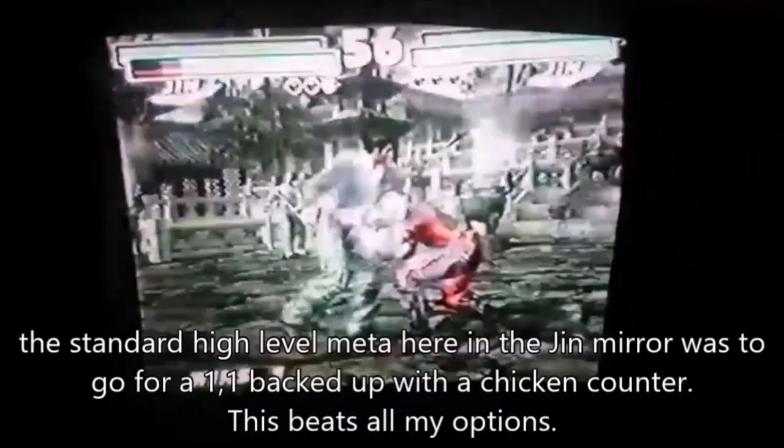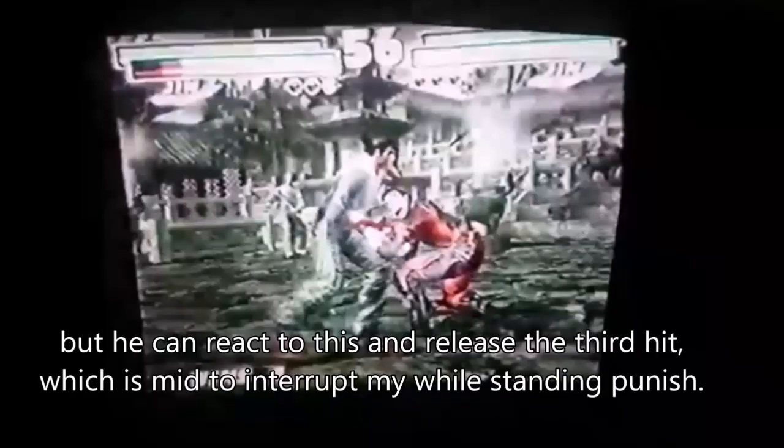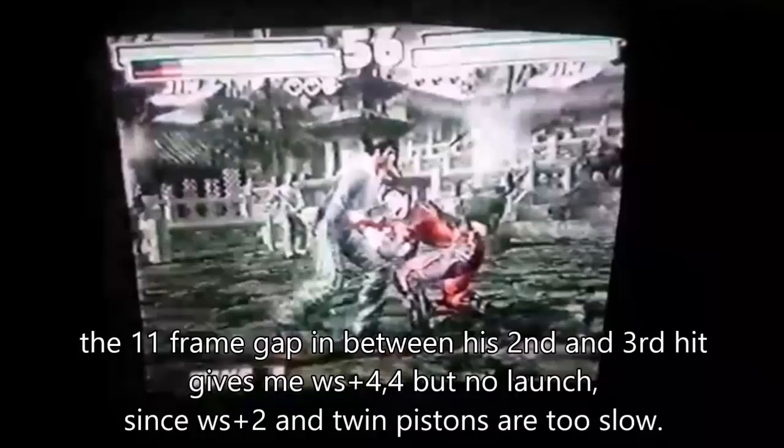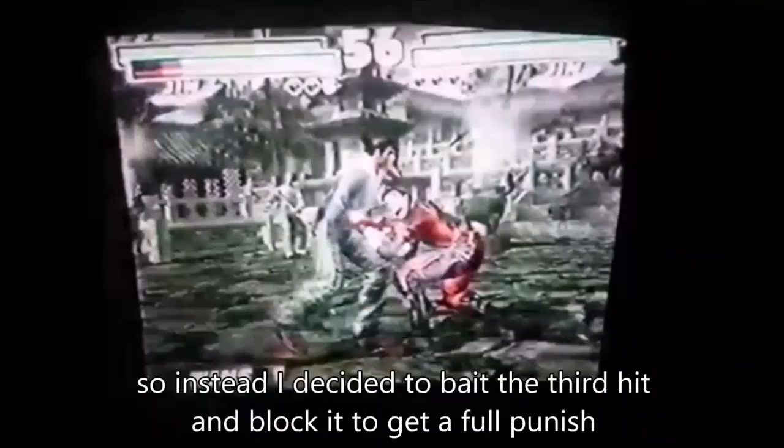The standard high level meta in the Jin mirror was to go for a 1-1 backed up with a chicken counter. But since it's a high, I can crouch it. He can react to my crouch and do the third hit, which is a mid, to interrupt my while standing punish. The 11 frame gap in between his second and third hit gives me while standing 4-4 but no launch, since while standing 2 and twin pistons are too slow.